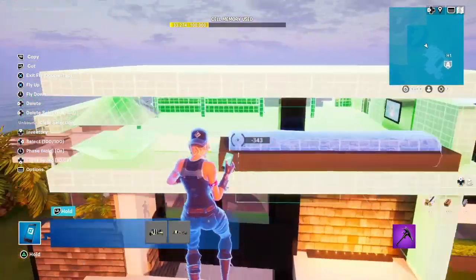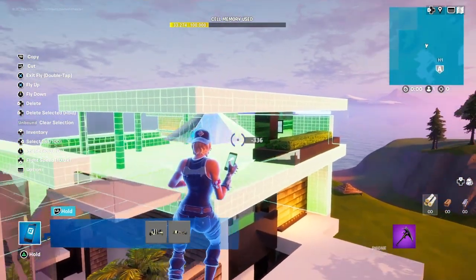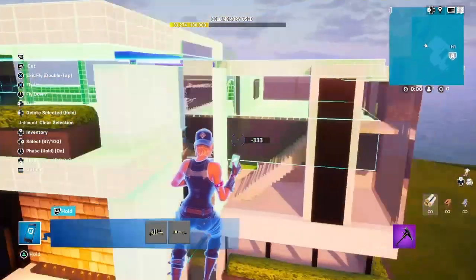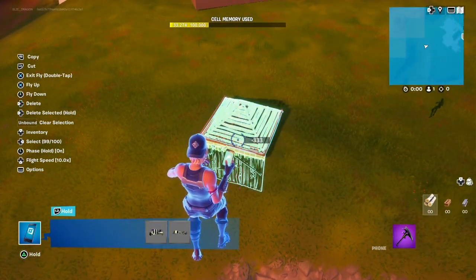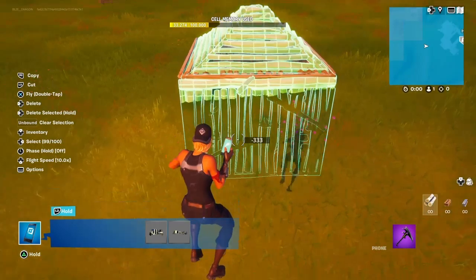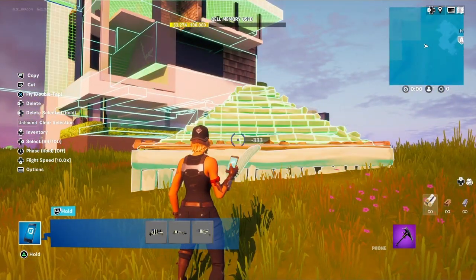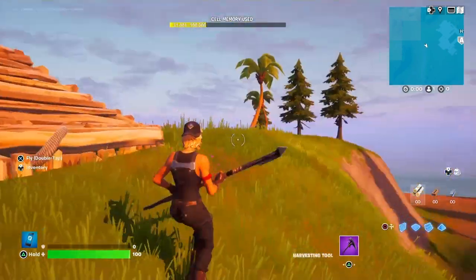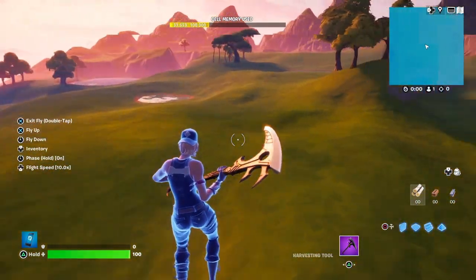I'm already at 100. Let's not do the grill. So now I have three saved portions of the building. What I'm going to do is move it over here. The land isn't so level, so keep that in mind.